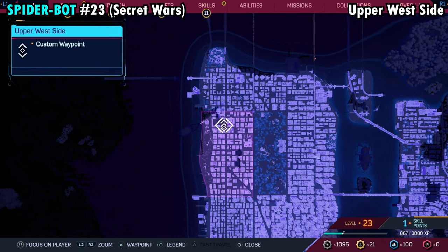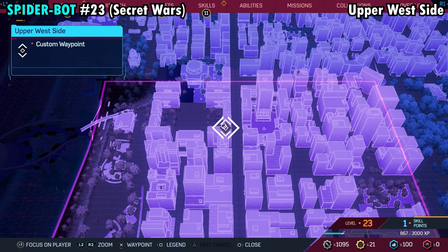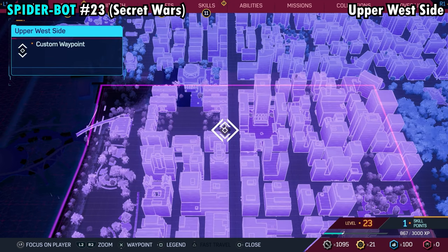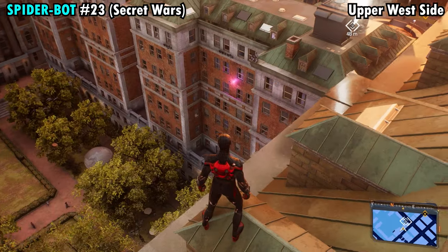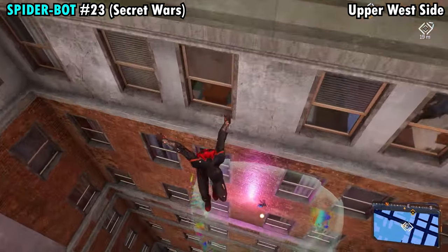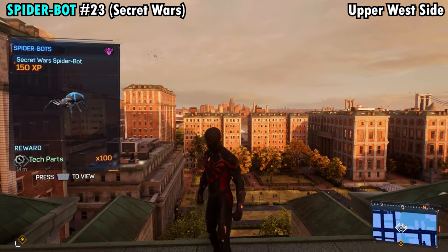Number 23 is going to be found on the northern side of the Upper West Side District. We essentially have a little complex with a big courtyard in the middle. We're going to be on the southeastern side of that complex, and from the rooftop you can see that the spider is going to be on the side of the building down below. Fly down here, snag him when you drop down, and you'll get Spider-Bot number 23.